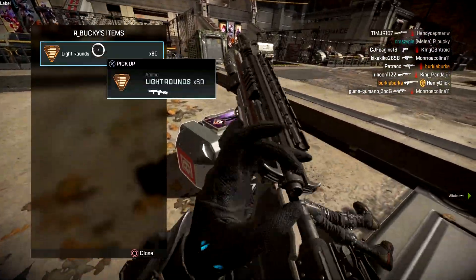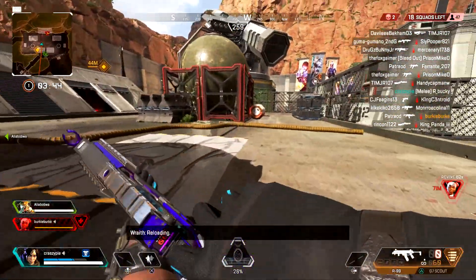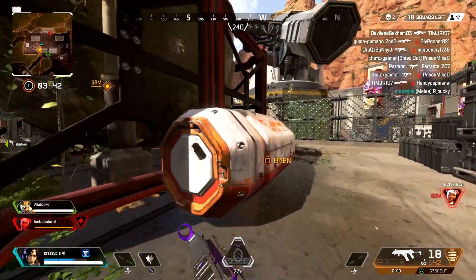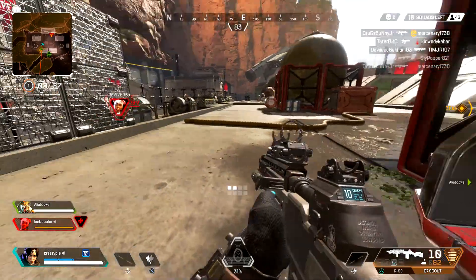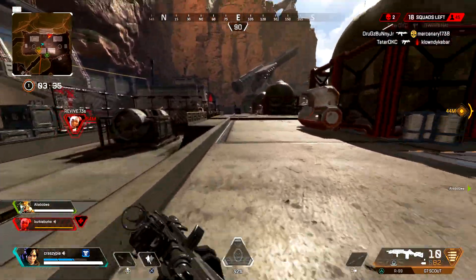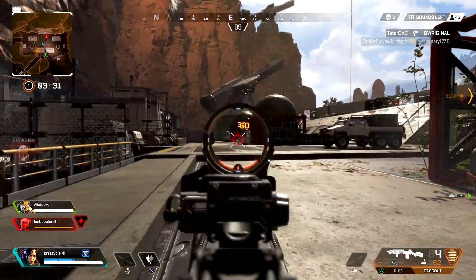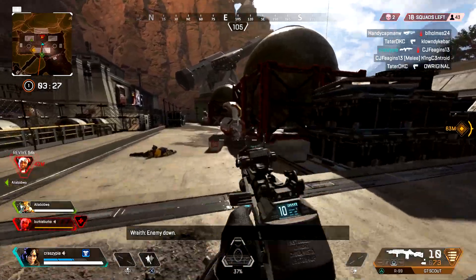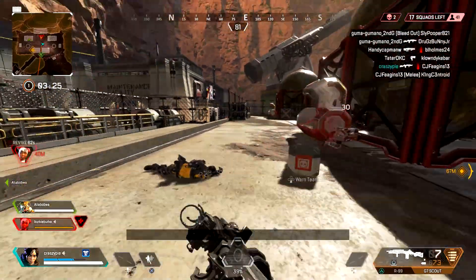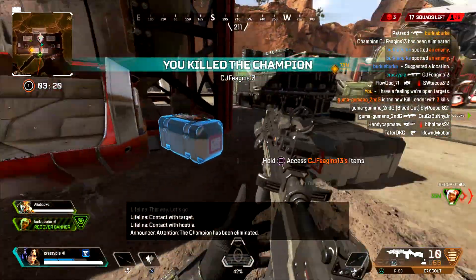Let's get into the first combo. I've already mentioned it — the R99 and Hemlock. I made a video all about both the R99 and the Hemlock, why I feel like the R99 is one of the best guns in Apex Legends Season 1, and why I feel like the Hemlock is one of the most underrated guns. The R99 and Hemlock combo is insane.